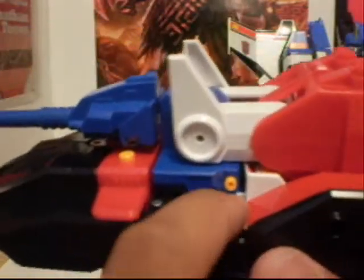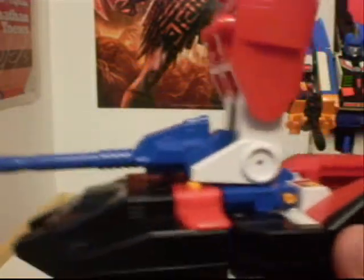Now the gimmick is when you press this yellow button — you press these buttons up here like that — the front opens up, and then you can put Drill Buster in there, and it shoots out Drill Buster on the ramp.